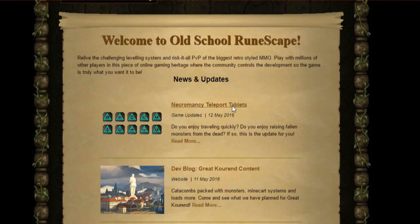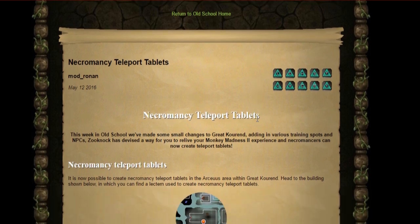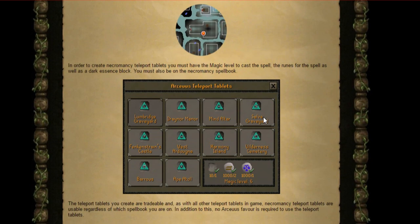Necromancy Teleport Tablets is today's update and instantly I thought I could be making quite a bit of profit because these are new items, especially the Barrows Teleport Tab. This is now tradable and you can buy it on the Grand Exchange, so I thought people would be doing Barrows and maybe I can make the tablets.